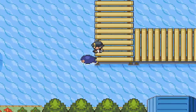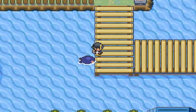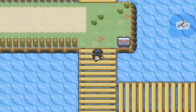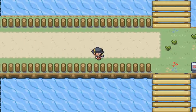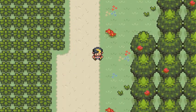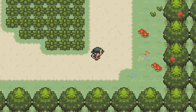I thought there might be something here with this big open piece of water, but I was wrong. One thing this game has taught me is to never doubt a big piece of open water because it might take you somewhere. Okay, so we're on Route 11, and this place is blocked off by that Snorlax.